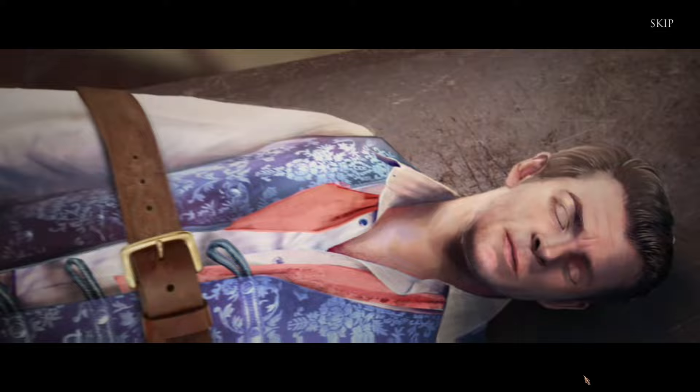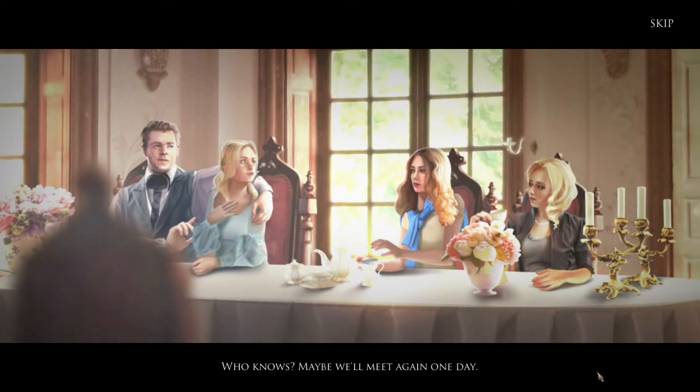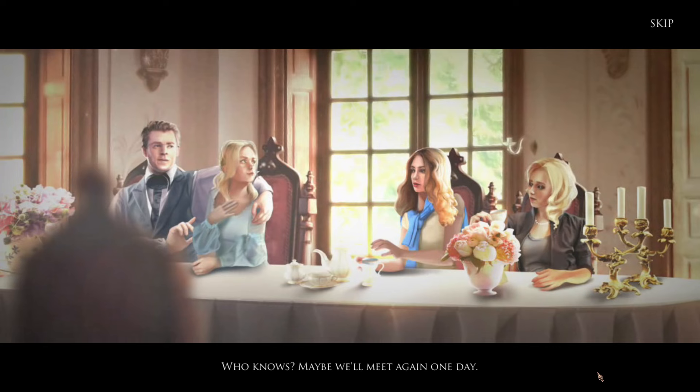We did all this to make two Frankensteins happy. It blasted the death right off her — how did that work? Magic! Emily said: I thought we'd name our future children after you. Gross. Our family bonds are so strong that we even get help from the future. Who knows, maybe we'll meet again one day. I think we've all had enough mysteries for one day.